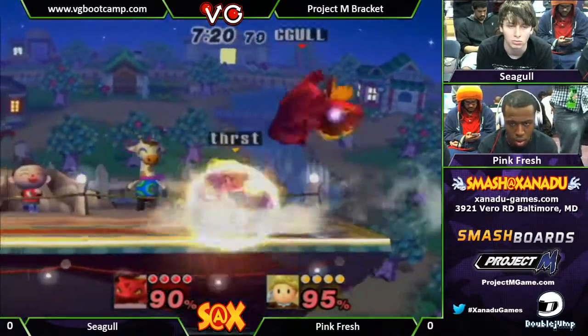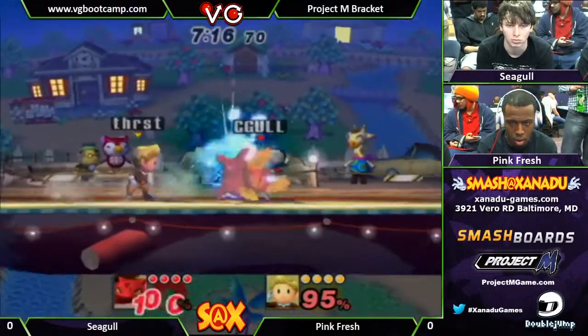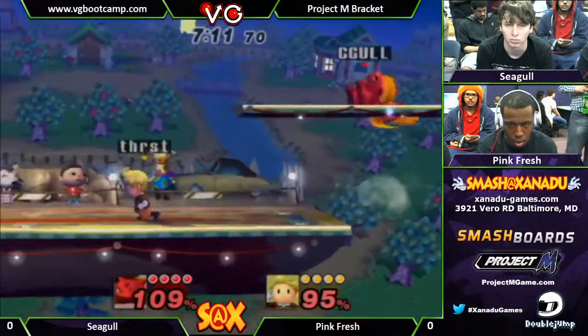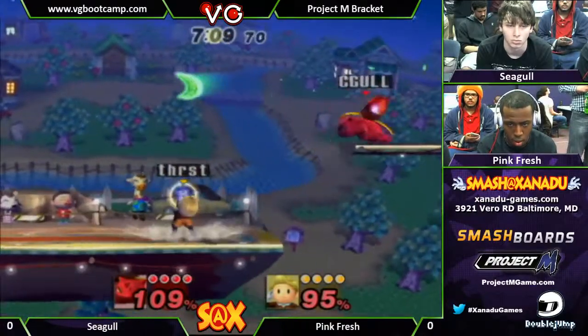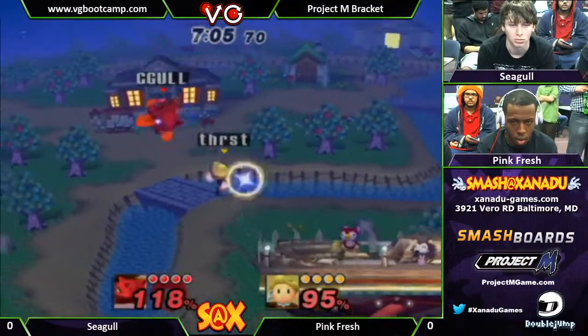And then he has that auto out-of-combo nair, which was good in Brawl. Ivysaur was just altogether a terrible character in Brawl. So now both are at pretty even percent right now. Whoever gets the big hit is going to take out that first stock and have the chance to shave off some percent on the second one.